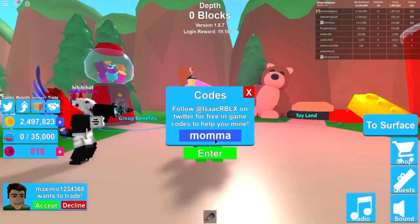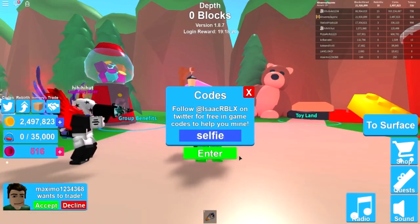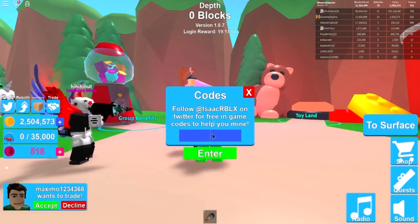The next one is 'mama' and it gives you a rare egg. The next one is 'eggs' and it gives you a unique egg. The next one is 'cave' and it gives you a unique crate for skins. The next one is 'selfie' and it gives you 2500 coins. The next one is 'dino' and it gives you 2000 coins. The next one is 'lots of coins' and it gives you 1000 coins. The next one is 'aliens' and it gives you 1250 coins.